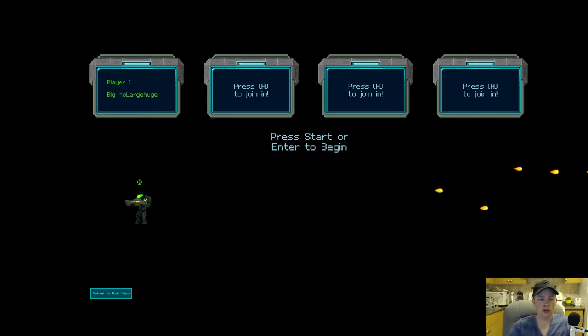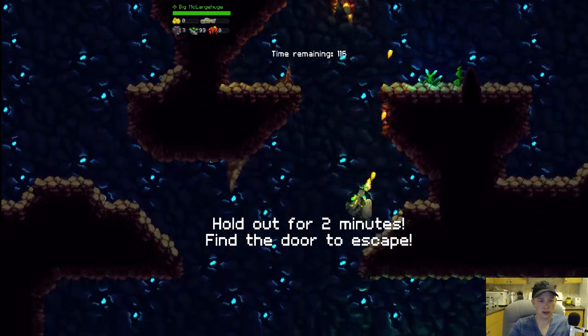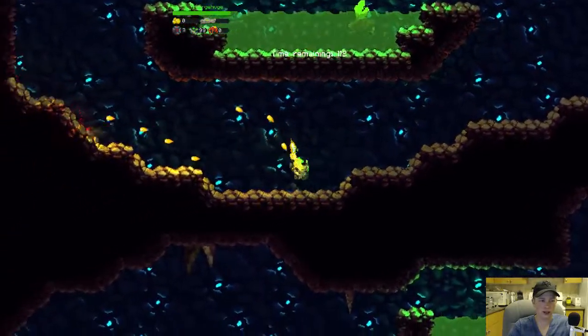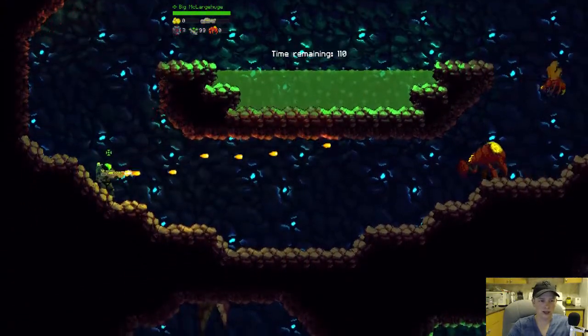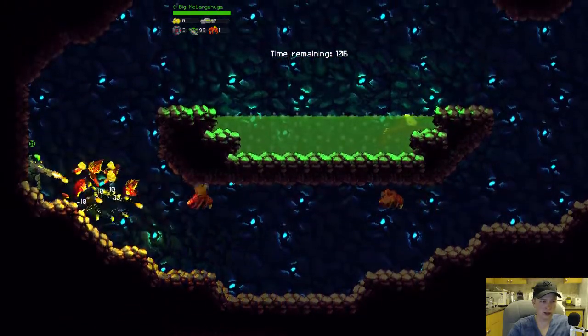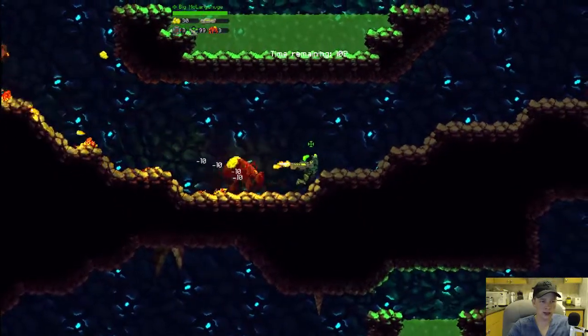We're going to take the level one pulse rifle to keep it fair. We have two minutes to escape — these are all procedurally generated levels, making it kind of like Spelunky. This is an ambush level where we basically have to survive for two minutes and then find the exit, or we die.